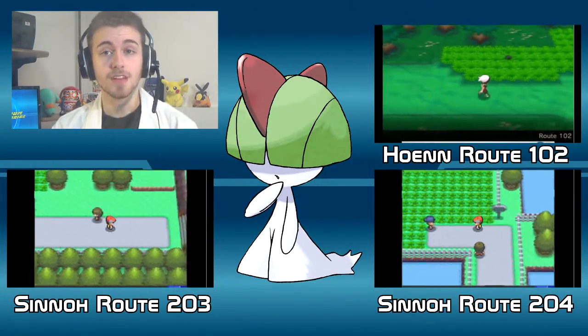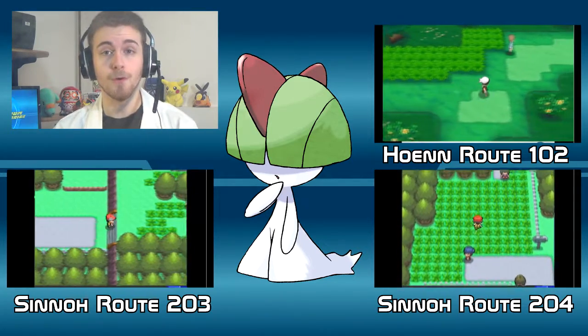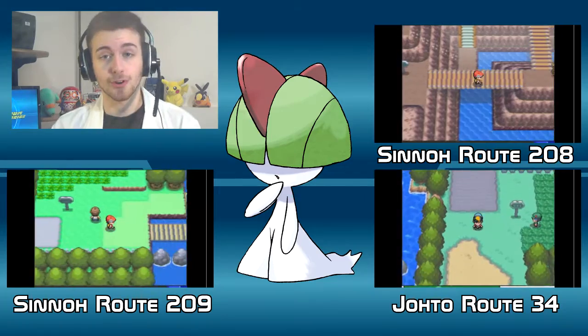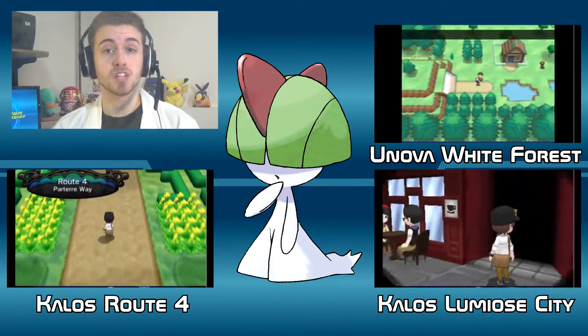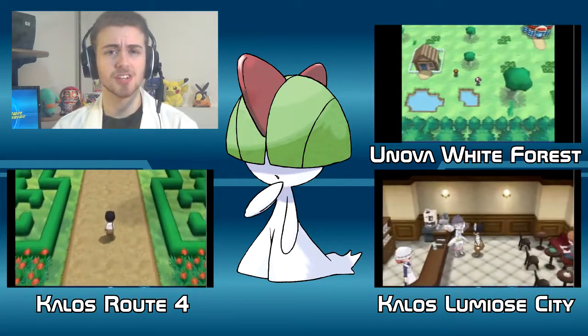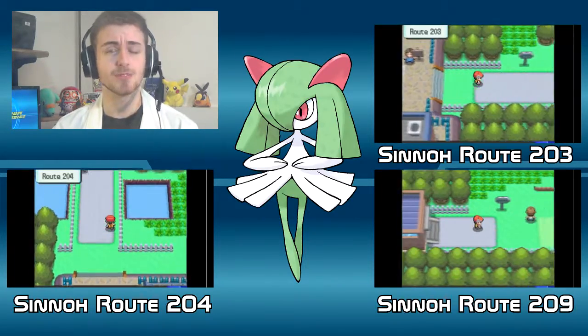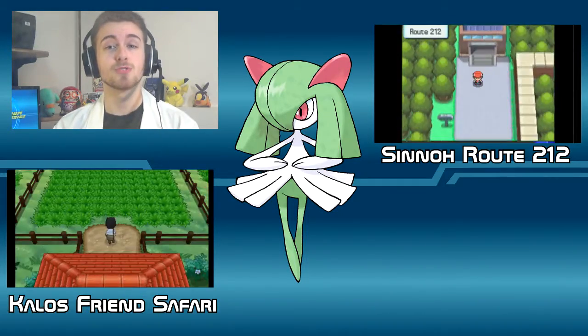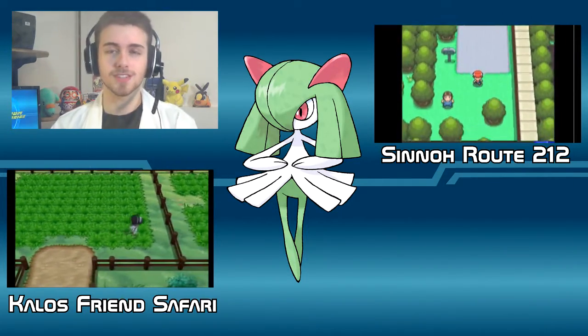In Hoenn's Route 102; Sinnoh's Routes 203, 204, 208, and 209; Johto's Route 34; Unova's White Forest; as well as Kalos's Route 4 and Lumiose City. But if you're looking for a challenge, you can look for Kirlia in Sinnoh's Routes 203, 204, and 209, as well as Route 212 and Kalos's Friend Safari.